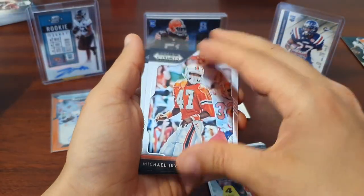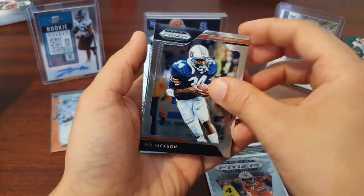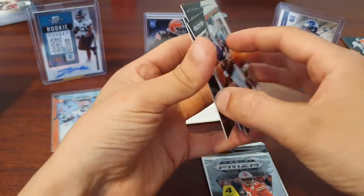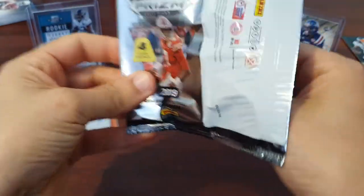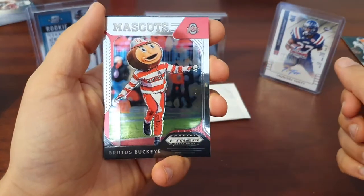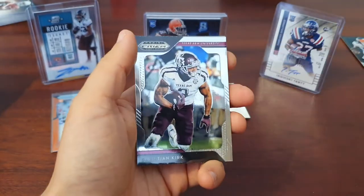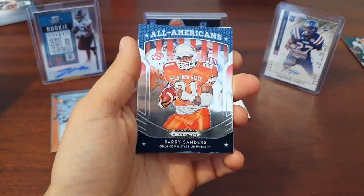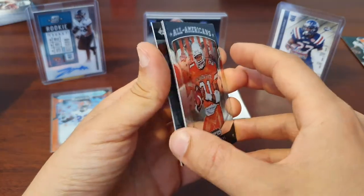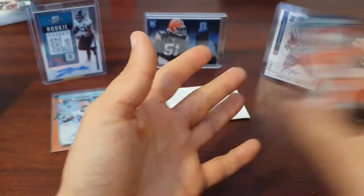We've got Michael Irvin, Josh Rosen, Bo Jackson, and Derek Carr. Another mascot — Brutus Buckeye, Ohio State. I like these mascots; might go hunting for some more of them. We've got Christian Kirk. All-Americans Barry Sanders — I quite like that, very nice. And then a Khalil Mack — not numbered, but a nice insert.